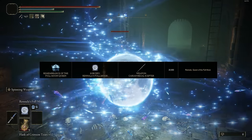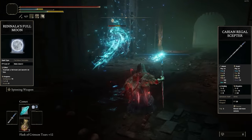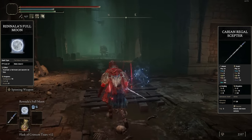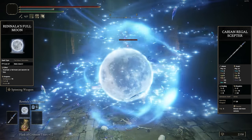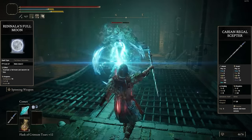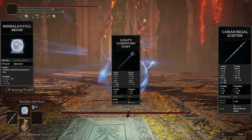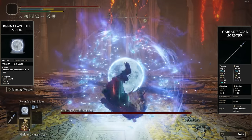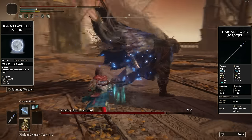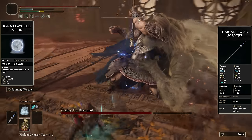Number 10 is the Remembrance of the Full Moon Queen, acquired off Rennala, giving you either the Carian Regal Scepter or Rennala's Full Moon sorcery. The Carian Regal Scepter is going to be my pick — it's the best staff once you meet the minimum 60 intelligence requirement, mainly an endgame staff, and it just outperforms others in terms of damage unless you're using the Lusat's Glintstone Staff — though that one makes you consume a lot more FP. If you want to be more FP efficient and not constantly drink your FP flask, the Carian Regal Scepter is just the best option. It also has a pretty cool weapon skill, Spinning Weapon, that can clean up trash mobs nicely.